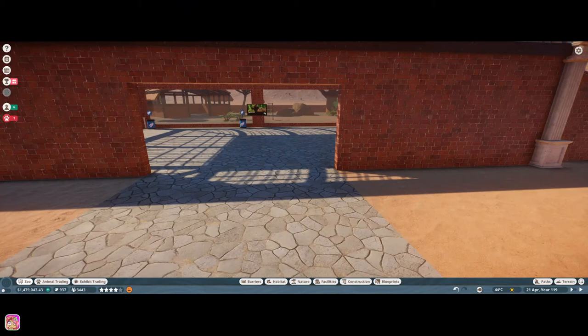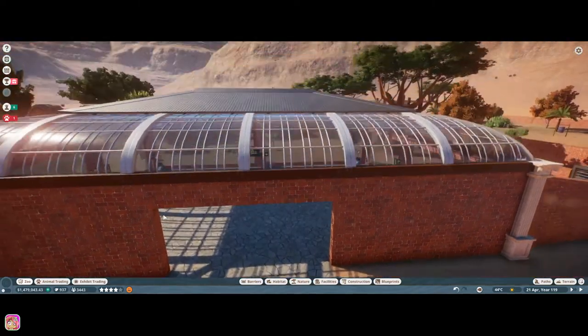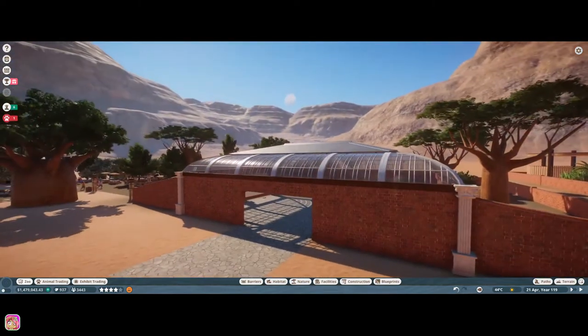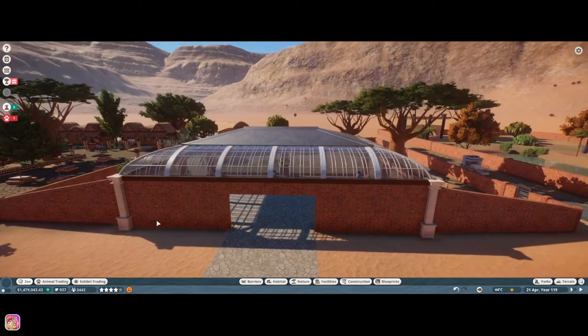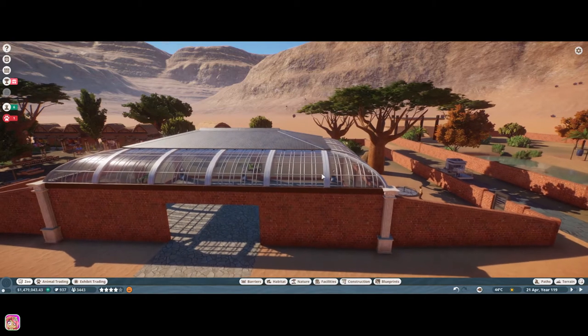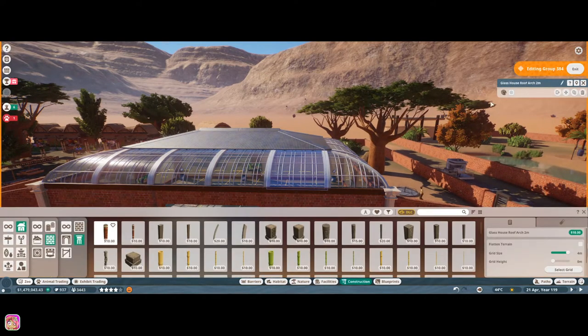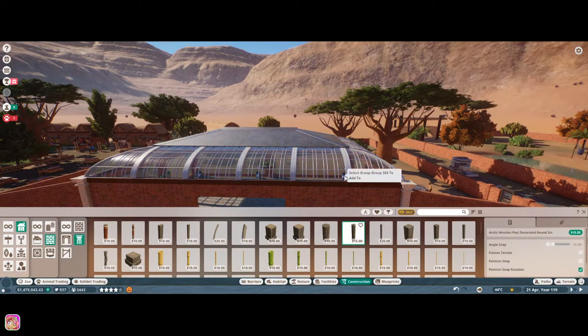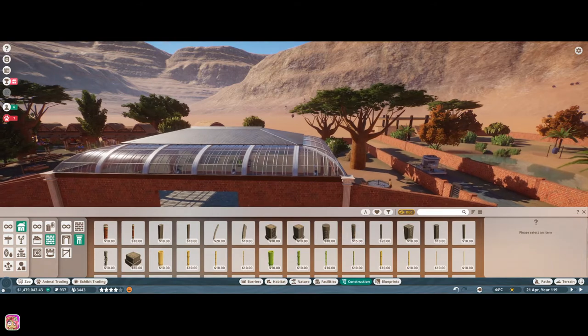Hey guys, it's Petunia Gal and we are back in Planet Zoo on our franchise park. I did some things here - I'm still not 100% sure I like it. I went ahead and made this a light grayish color - I thought maybe that would be a little bit better because we had a lot of dark colors and I kind of wanted to add something a little brighter.